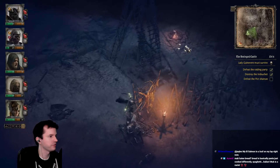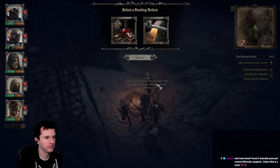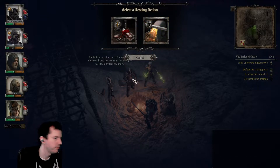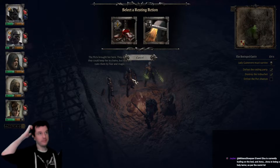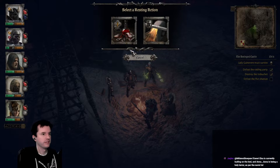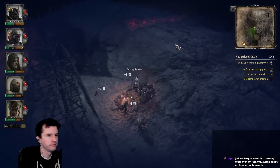There's a campfire over here — we're going to repair armor on the three people who really need it. Story context: Guinevere and the Lady of the Lake were always enemies. The Picts brought Morgause here — they thought they could keep her in chains, but now she rules them by fear and magic. All right, repair armor. Resting is over.